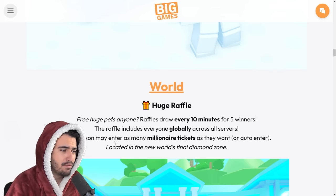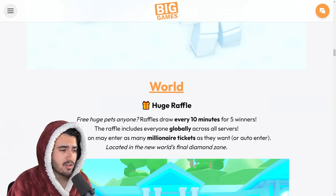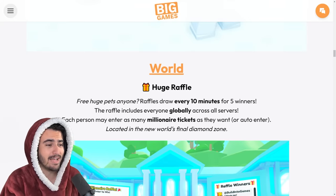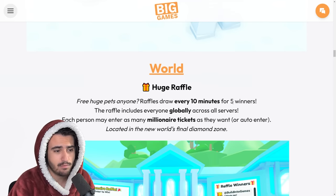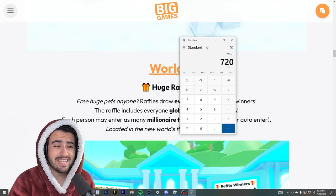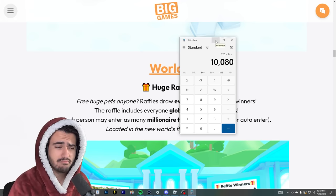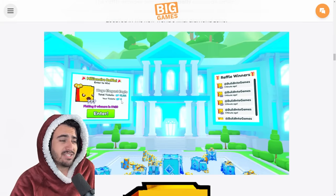Next up we have the huge raffle — free huge pets anyone. Raffle draws every 10 minutes for five winners, included globally across all servers, and each person may enter as many millionaire tickets as they want. This is what I was talking about when I said inflation might not be a big deal. Six draws an hour for five winners means about 30 huges an hour — 720 huges every single day — which honestly is not a lot. If this is limited to about 14 days, there's only going to be around 10,000 of these huges.